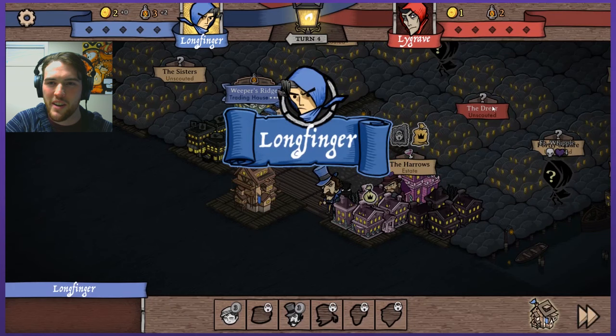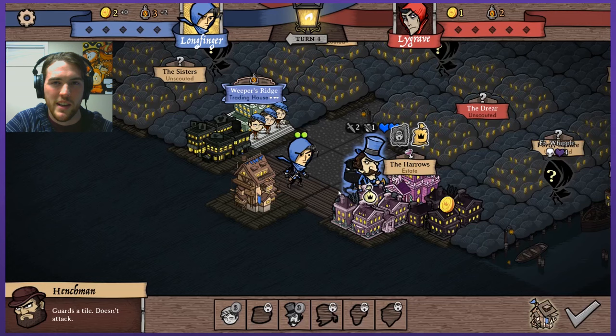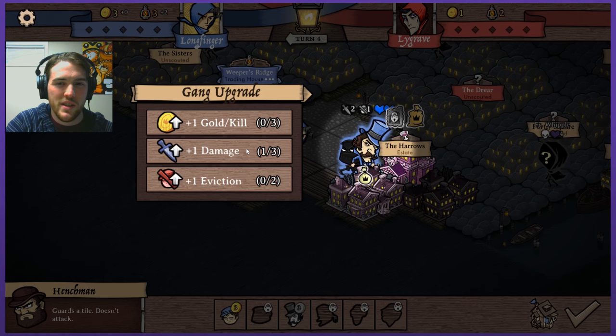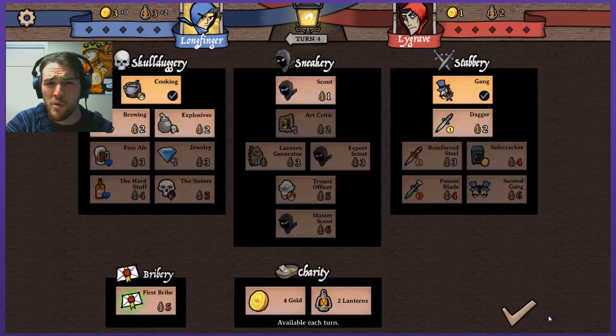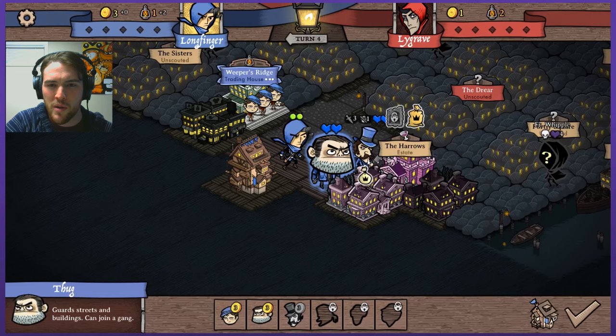Ligrave just killed one of the henchmen and is scouting more areas. I'm going to try and kill this guy in the estates because that's basically a free upgrade for my gang. Do I want more gold or more damage? More damage. I think I'm going to unlock the thug because what I can do is join the thug up with the gang to grant them one extra heart of health, but you can also use thugs independently — they can stand by themselves like henchmen do and block paths. So I'm going to do that and immediately join them up with the gang.